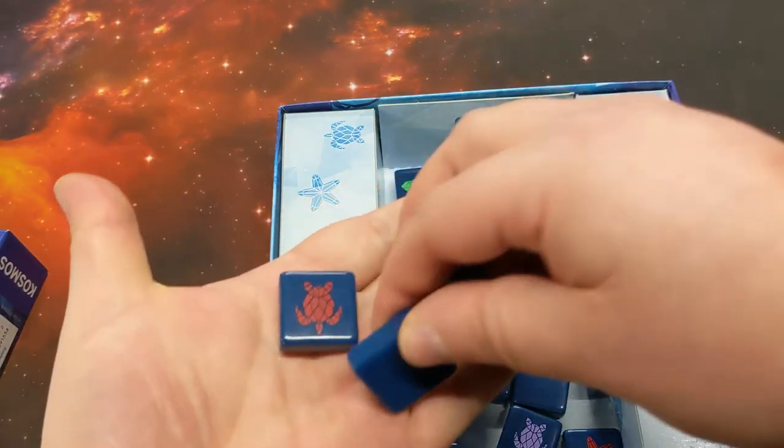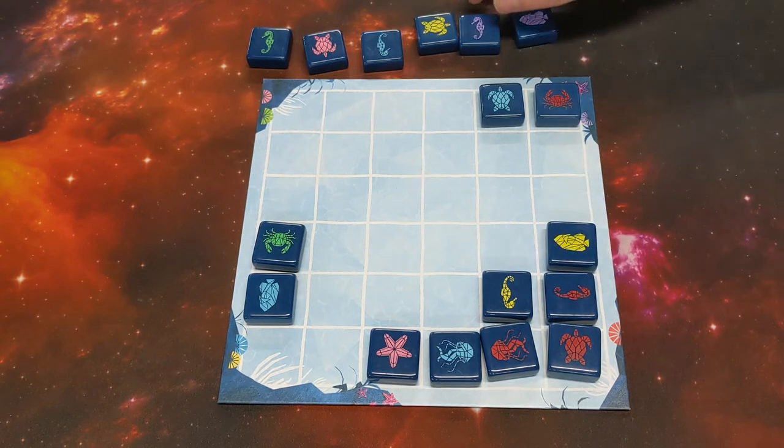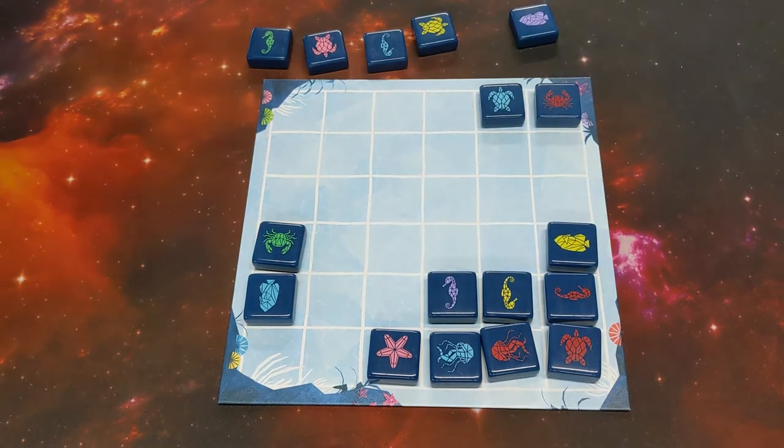After this, you pick one of the face-up tiles — there are six available — and you place it. You can place it in any empty spot; it doesn't have to be next to anything else, it can be anywhere you like. Finally, you grab another tile out of the box lid, turn it over, and add it to the available tiles for your opponent to choose from.